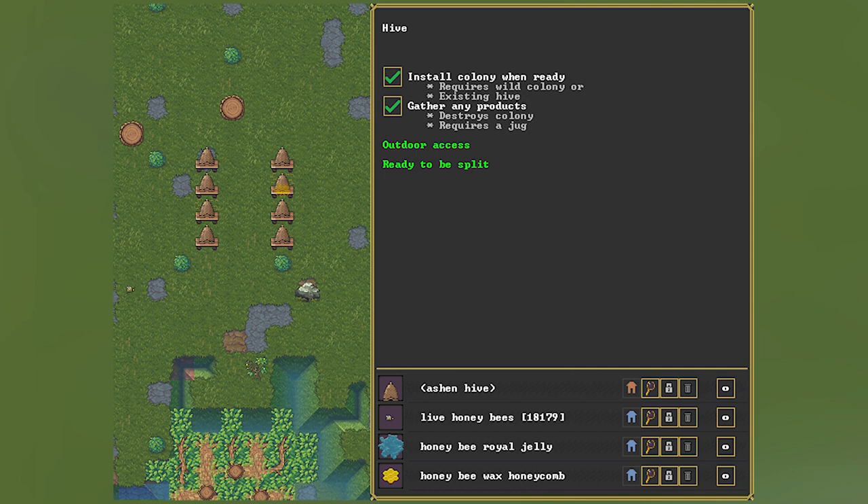Overall, the UI looks very simple and clean, which I do like. Everything is very clear down in the bottom of the UI, showing where everything is, and the hives themselves look really nice.